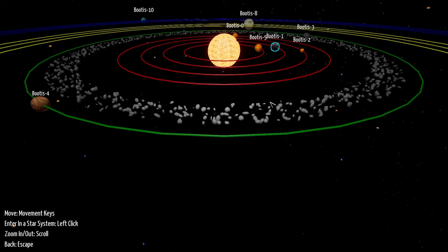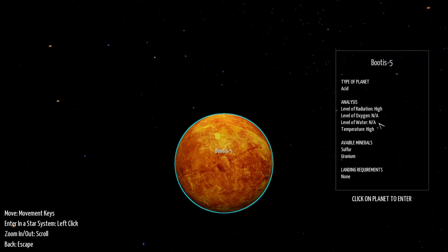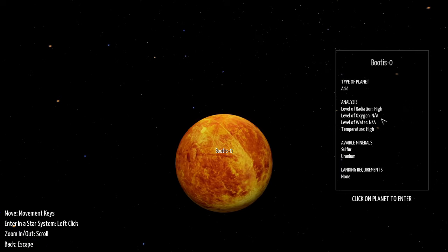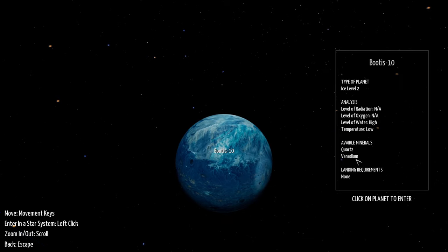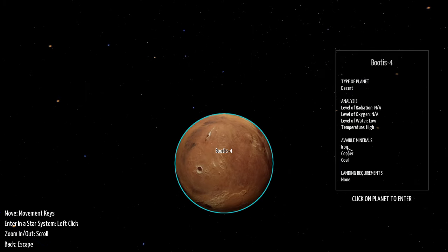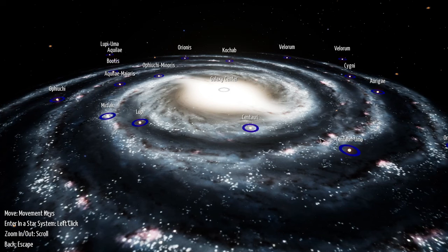I'm holding the middle mouse button, trying to change the plane we're looking at, but I can't really do it. I think we want water, iron, coal, and copper. Buddhist Eight — no water. Buddhist Ten — high water, but only quartz and vanadium. They suggested iron and copper. Buddhist Four: iron, copper, coal, water low — desert planet.